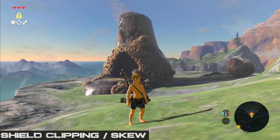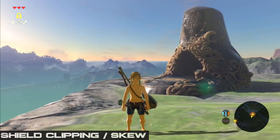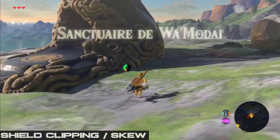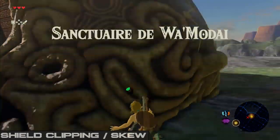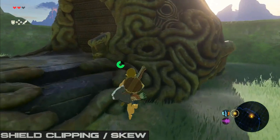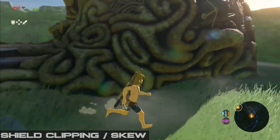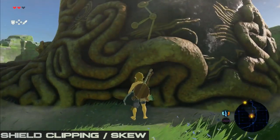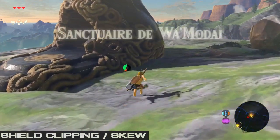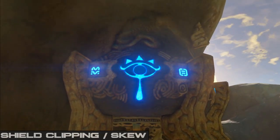This all sounds very complicated, but let's look at the stasis shrine, which is actually the first shrine in the any% route. This is what we'll use to learn how to set skew and then shield clip. Keep in mind the setups to clip into shrines are different depending on the shrine, so you'll be setting skew and setting up the clip differently for all of them. When you come up to the stasis shrine in the speedrun, for the setup I use, you need to be on a fresh file before activating the Great Plateau tower.